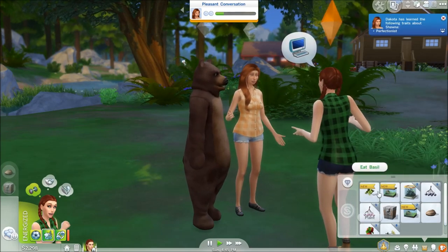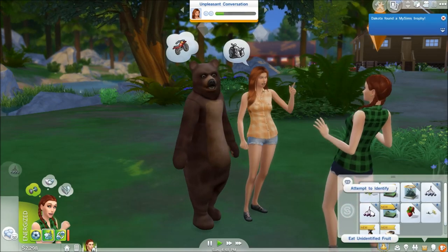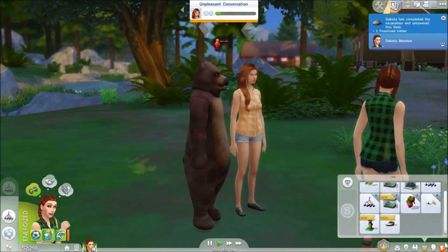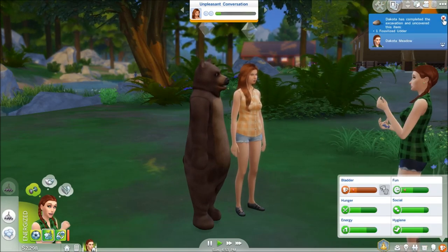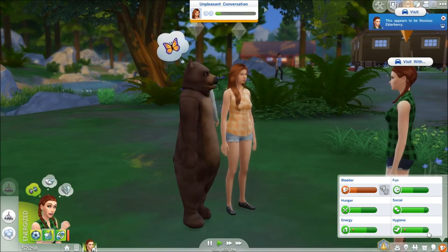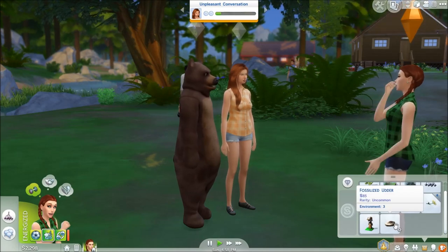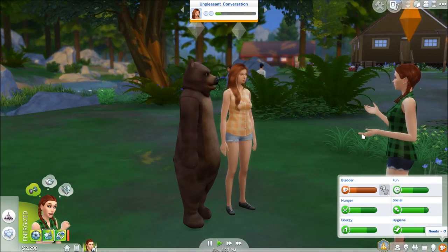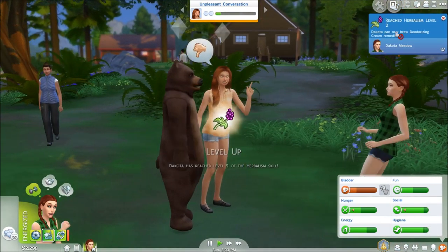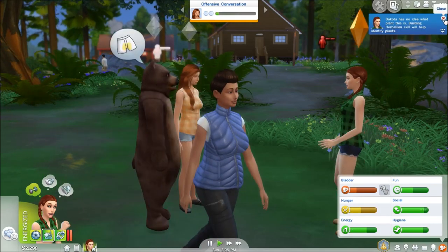We've got basil — we're going to attempt to identify it again. Oh, she's mean apparently. This sells for 85 simoleons — that's pretty good, so we'll keep it for now. We reached level 2 of the herbalism skill already! Dakota can now brew deodorizing cream remedies — that's pretty cool.